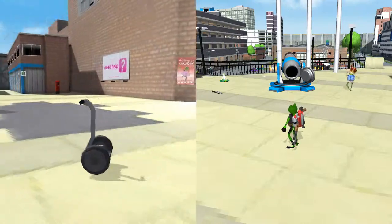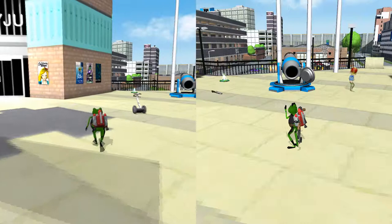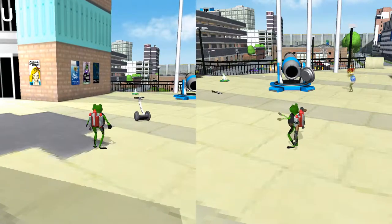But if you press the dismount button, you will instantly snap back to your frog and not have control over the segway anymore. This trick works with a lot more than just a segway — we did a lot of testing and found out that pretty much any vehicle without a roof, such as a segway, a moon buggy, a mobility scooter, and other things, could be used for this trick.